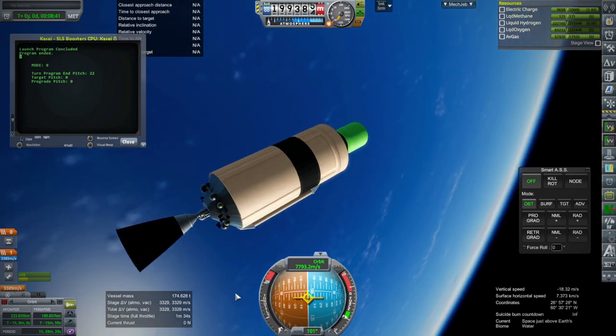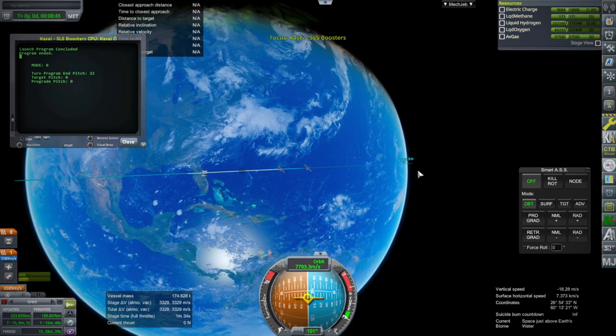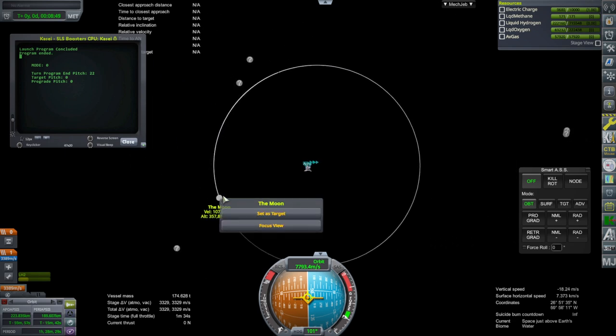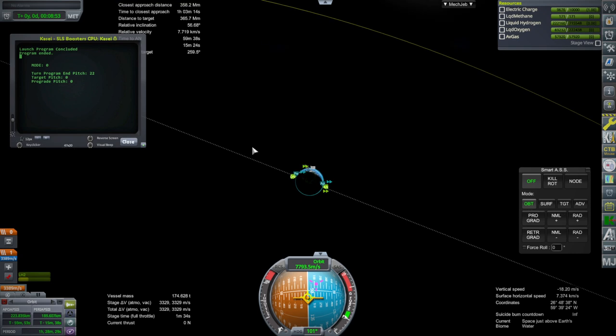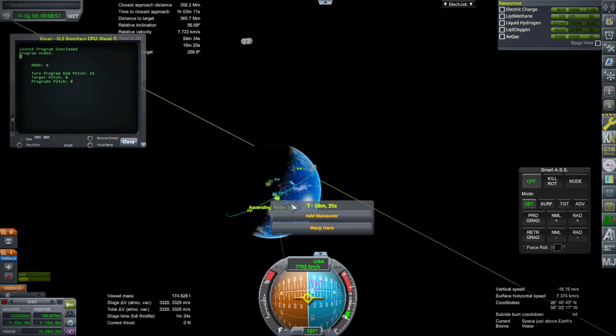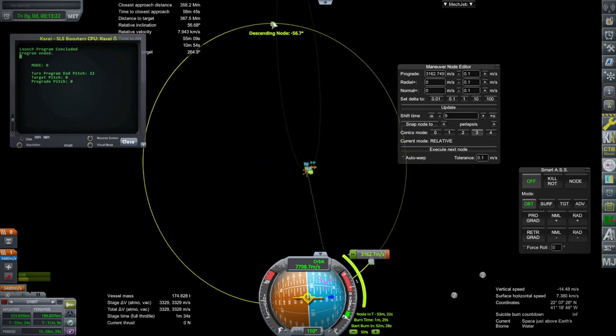We shut down at 223 by 189. And 3,329 meters per second is certainly enough to transfer to the moon with some to spare — let's just demonstrate that. We do need to do an off-plane transfer, but we'll go ahead and do that. It's not really showing me my moon encounter, which is worrisome. Off-plane transfers of this length can be a little bit tricky.